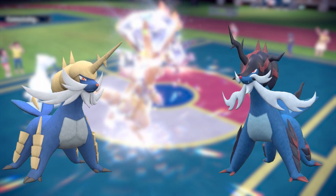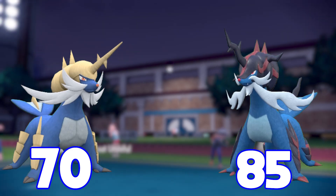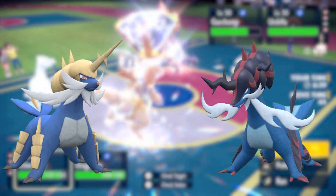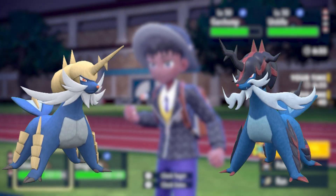To add on more to how good this Pokemon got, its base Speed also gets increased from a measly base 70 all the way to 85, which presents a lot of benefits with the general power creep this generation in the Speed department. With all of the other previous buffs, it's no wonder to see how this Pokemon stands out so much in comparison to its Unova counterpart.